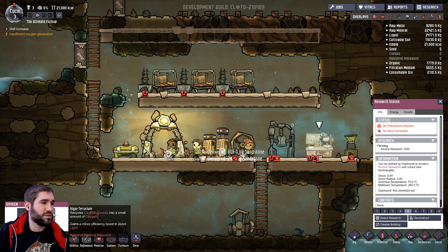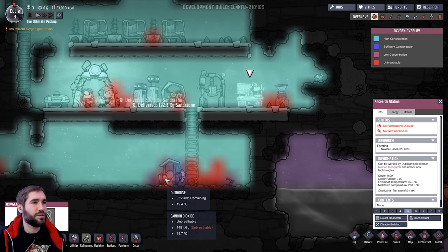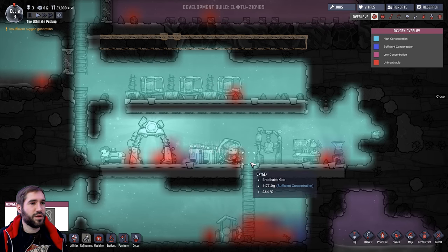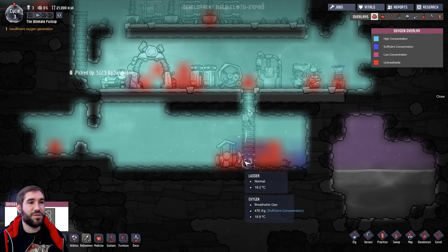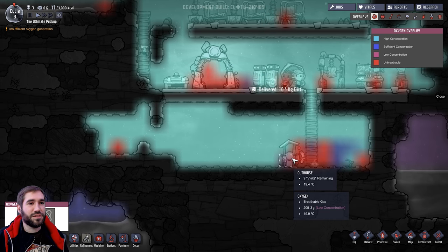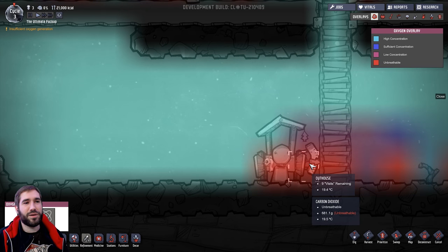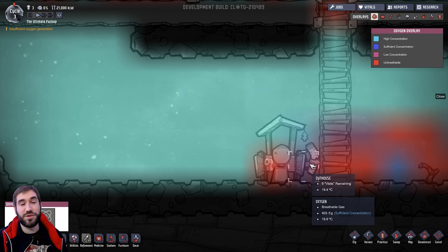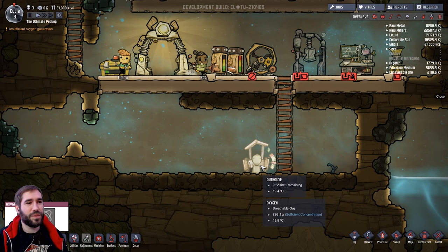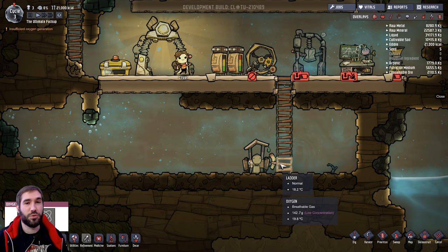Algae terrarium - recycles carbon dioxide into small amounts of oxygen. We're going to start running into carbon dioxide pretty soon - hell, it's building up down here. Carbon dioxide being a heavier element is coming along the floor, dropping down the ladder. Very soon the outhouse, which is at the bottom of the ladder, is going to be a toxic pit - in fact it's practically there now. The outhouse is slowly but surely becoming a competition on how quick you can push one out and run away.